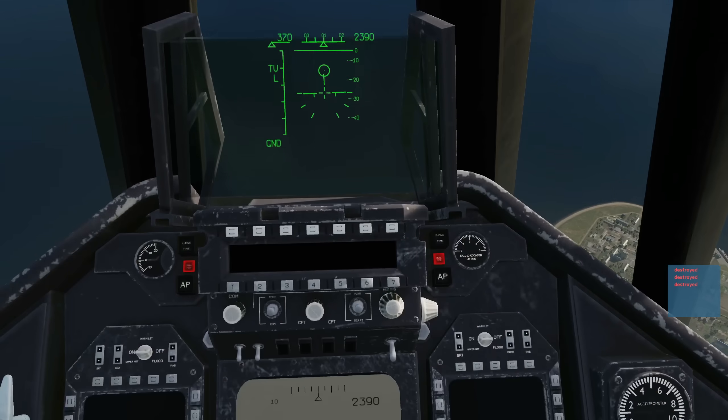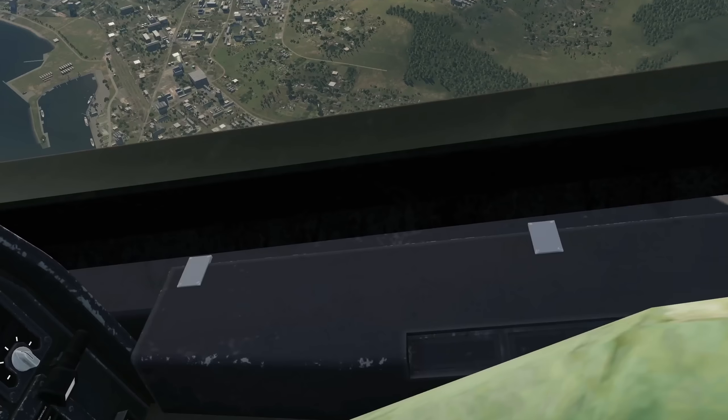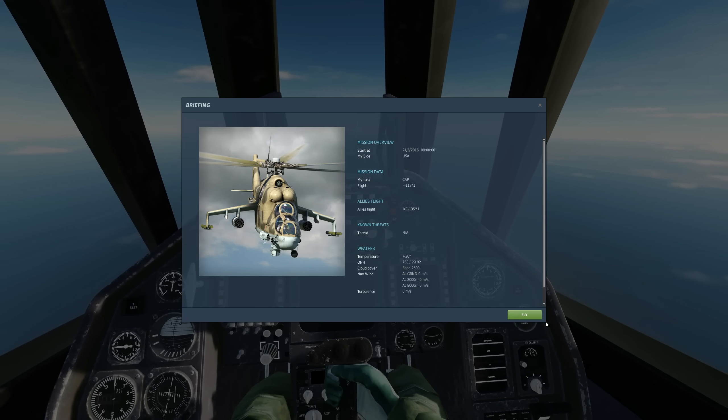So you can do that from a higher altitude so you don't have to get so close down to the ground. But that is how we drop our laser-guided bombs. And now some air-to-air refuelling — we couldn't get air-to-air refuelling working in the last version, but in this version let's give it a go.